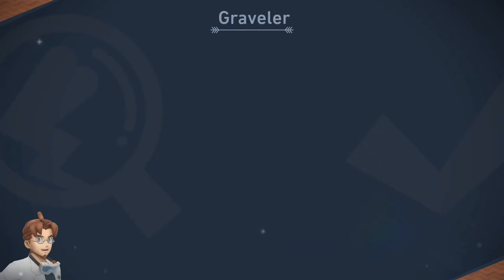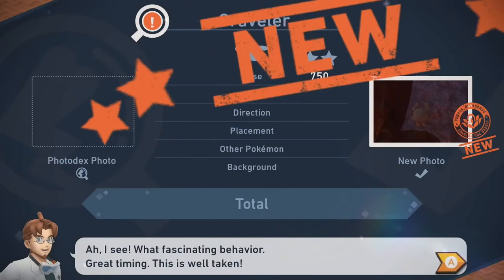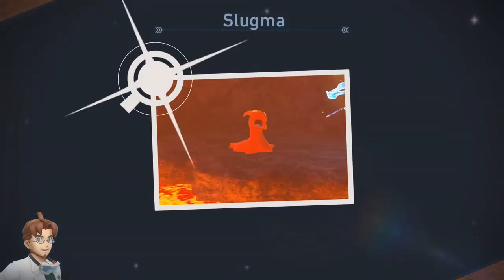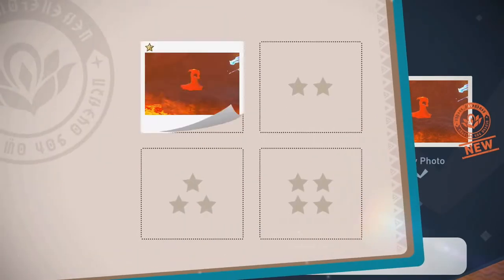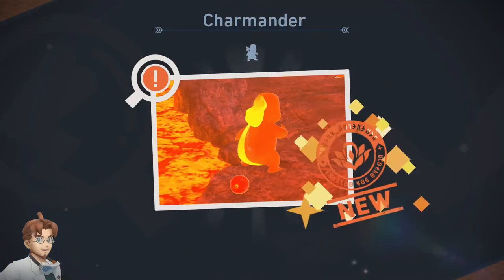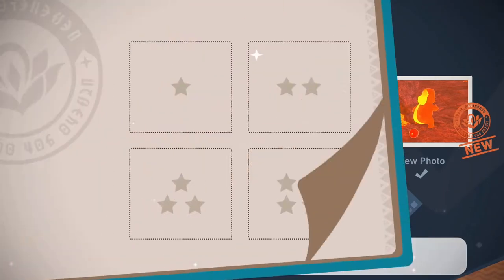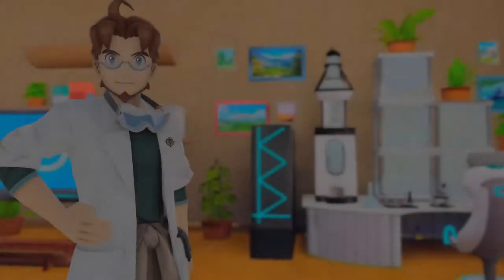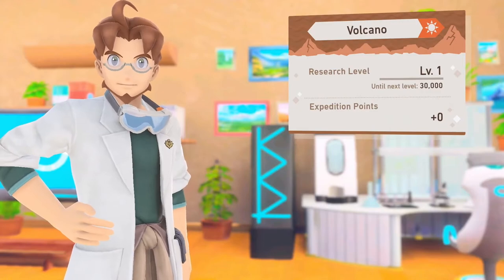Bronze. Same with this one — this one could definitely have been a lot better. Not exactly my best photo — another bronze right there. Slugma — this is not bad, but it could be a lot closer, so I'm thinking either gold or silver. Yep, that's gold. And Charmander — I'm thinking gold because it's facing the wrong way. Yep, gold. If I had gotten this to turn around, easy diamond right there — couldn't figure out how to turn it around though, so oh well.